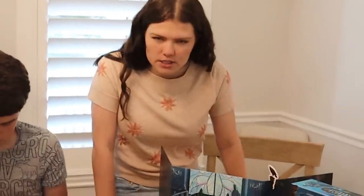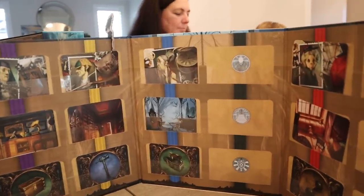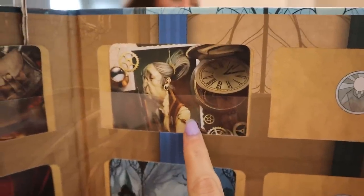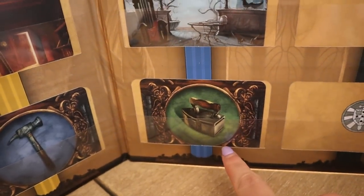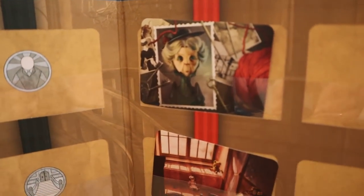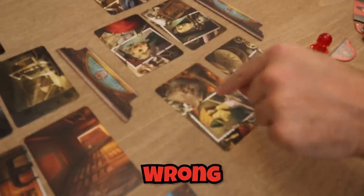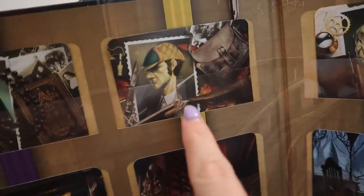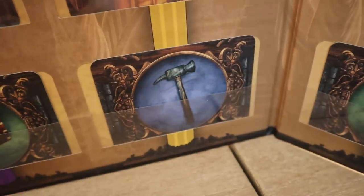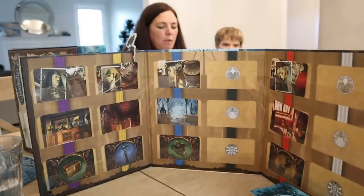I'm going to put the characters and I'll show you — Katie can't see though because she needs to be cheating. The characters, places, and items have been chosen. This is Jake's character, where the character is located, and the item of choice. This is Dad's character, Dad's location, and Dad's item. This is me, this is the location, that's the item. This is Ty, this is the location, and that is the item. And then this is Mom, the location, and the item. Everything was randomly selected.